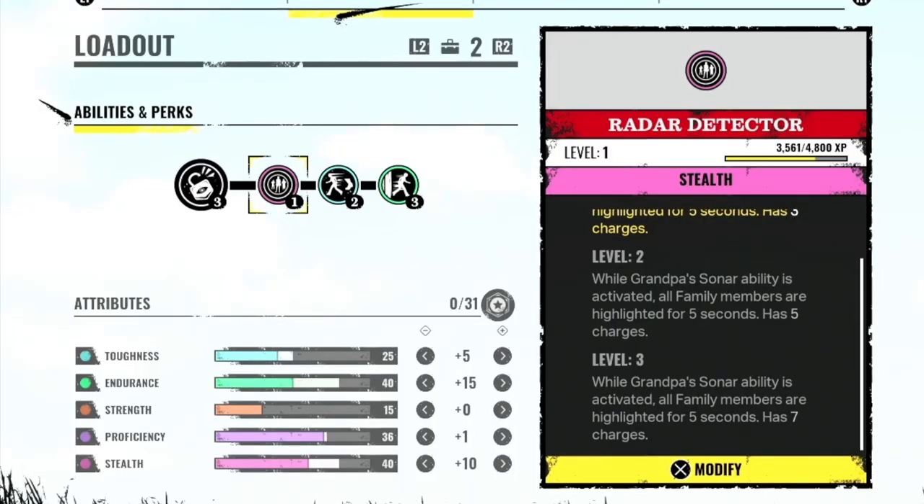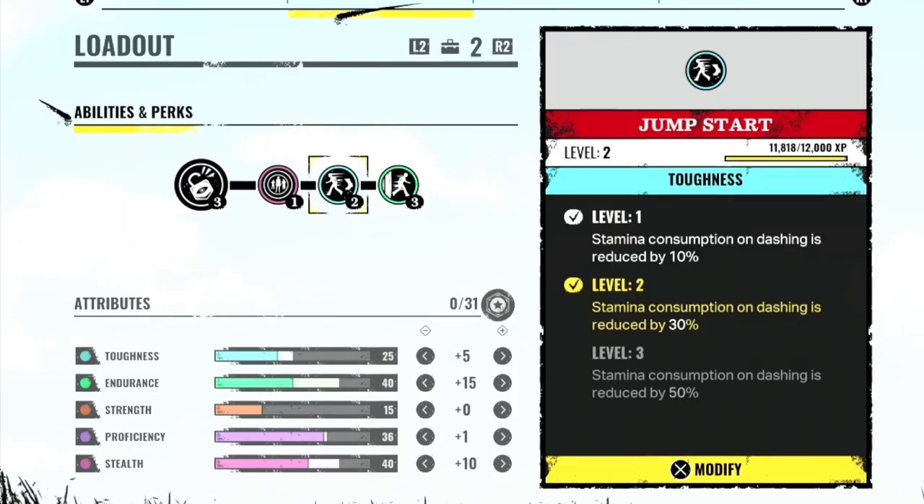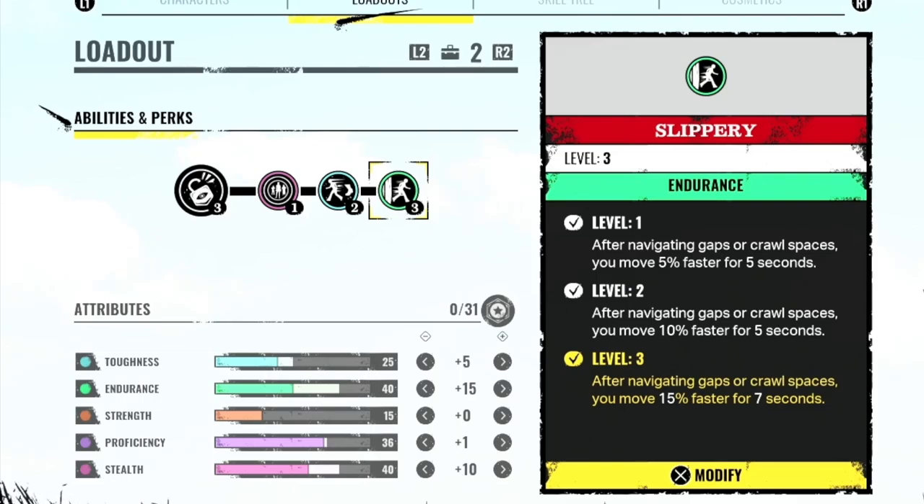I love Raider Detector, which shows family members when Grandpa's sonar ability is activated. It's a bit broken — it doesn't proc every time, but when it does it's brilliant. I really like Jump Start because it reduces stamina consumption on dashing. And I love Slippery — that's one of the only perks that can really help you escape Sissy and Hitchhiker when they're chasing you down the basement.